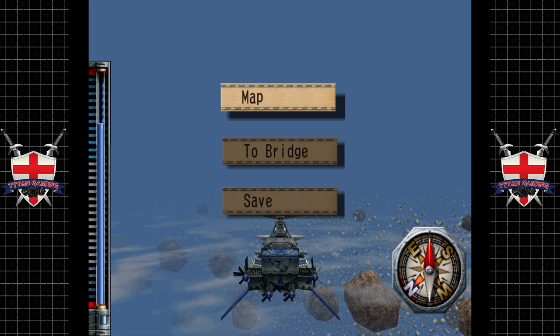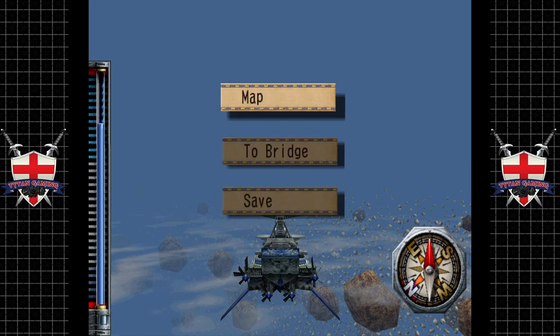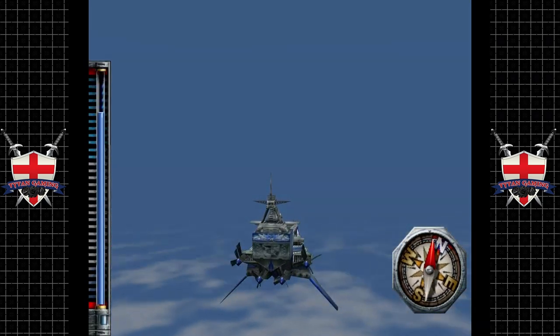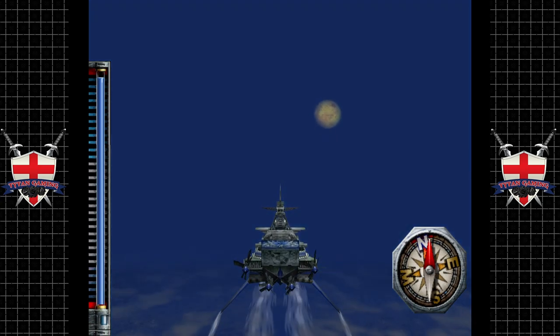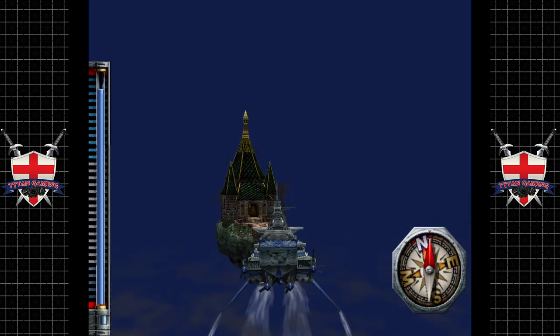We've got two moonfish left and two charms left to collect. There's one on Hammer Chow Island and another one in upper sky. Did we get the charm on this island? I think we did. If we did, that means there's only two charms left in the game and only two moonfish left, which is rather fantastic.